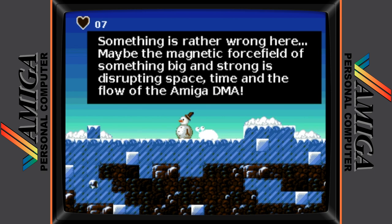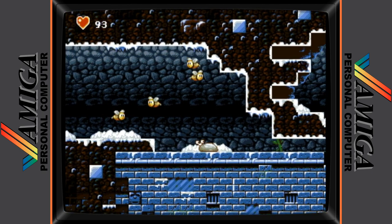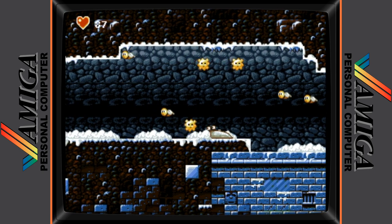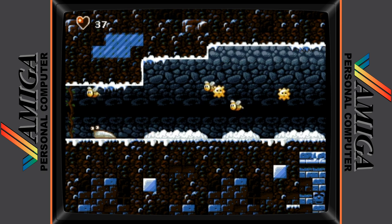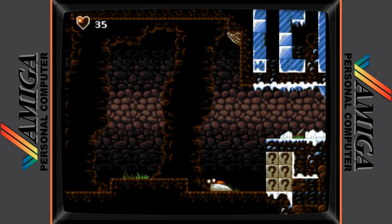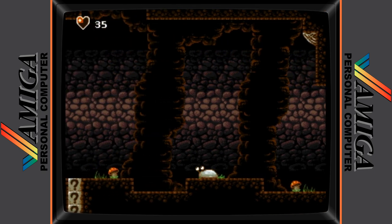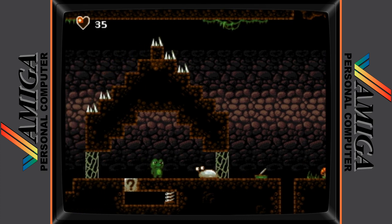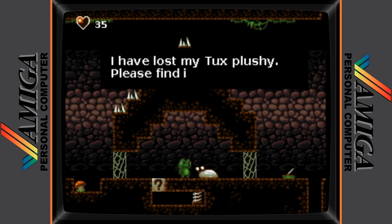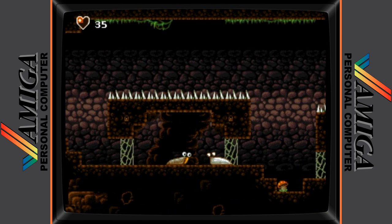Tiny Little Slug is full of neat segways, such as this little section of the game that I initially thought was a glitch. In addition to the main objective to get to the strawberry, Tiny Little Slug will require you to complete side quests. Here we have a sad looking frog pining for his lost toy and asking for your help, while this snail needs help to find his shell.